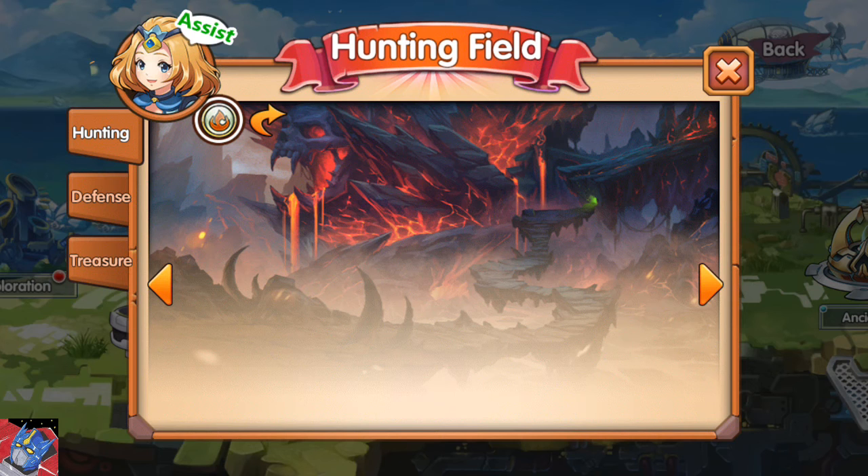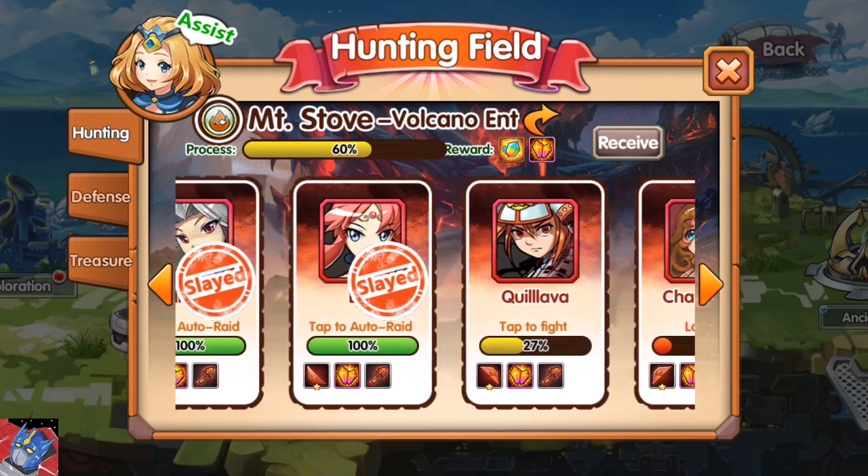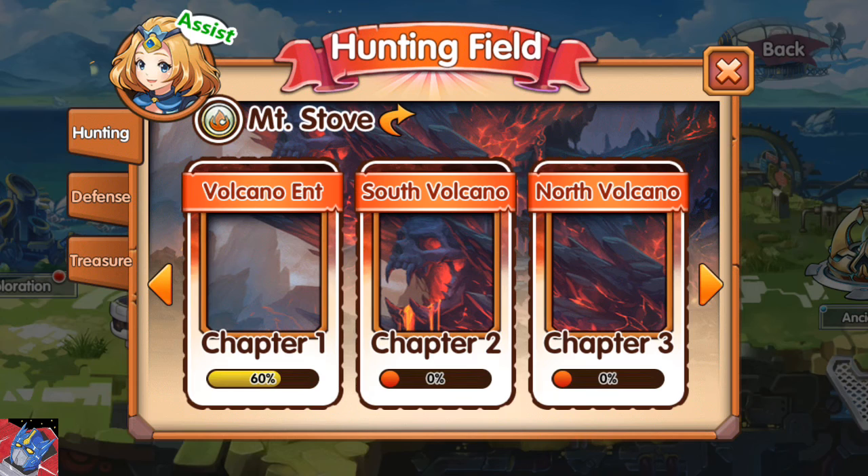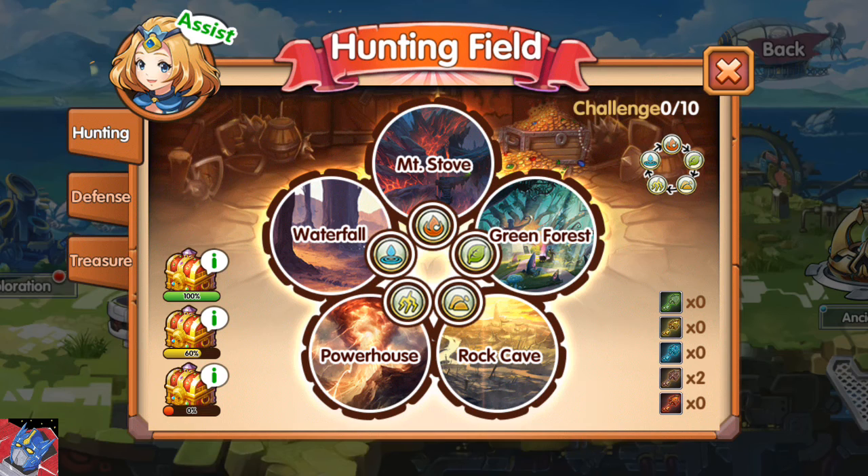I'll go ahead and take you to Mount Stove first. As you can see, I'll scroll over to the left here. For each of these areas, at the bottom, it shows the rewards for clearing that area. These rewards are not guaranteed every time — it is a random draw. However, occasionally you get what's seen on the left-most position: runes. They have one star for the beginning entrance and actually increase in quality as you go through each area. So chapter one has one star runes, chapter two has two star runes, and so forth and so on.